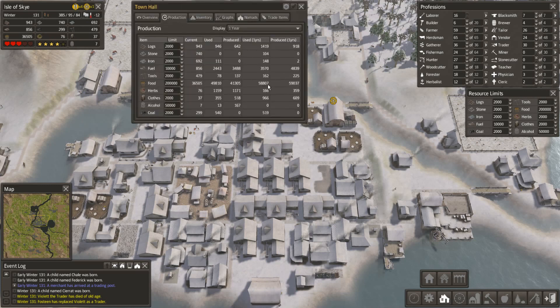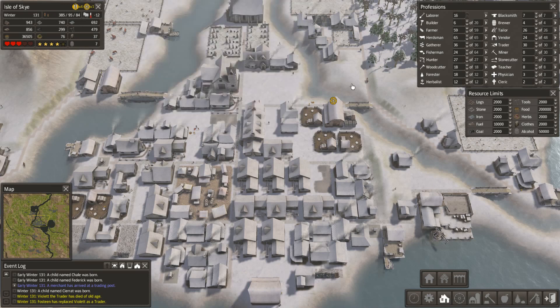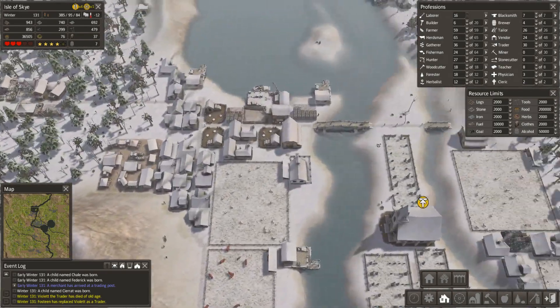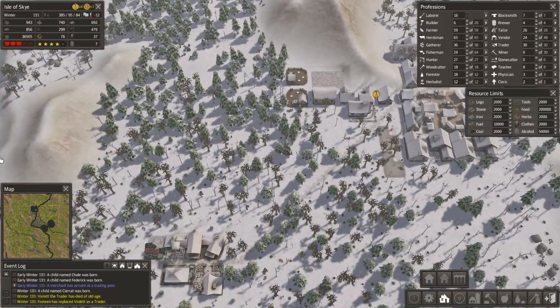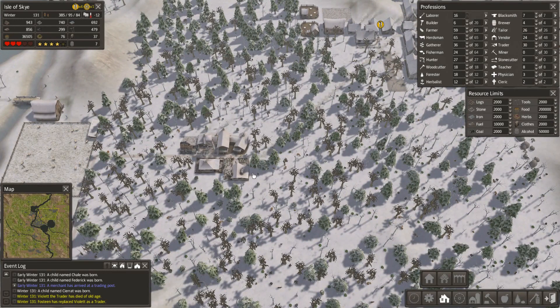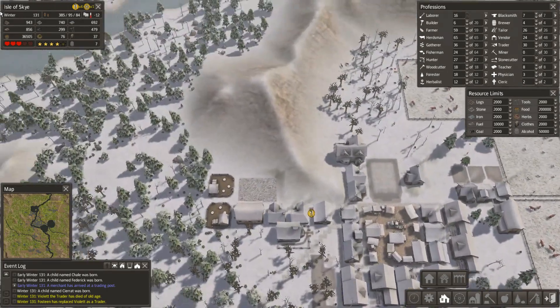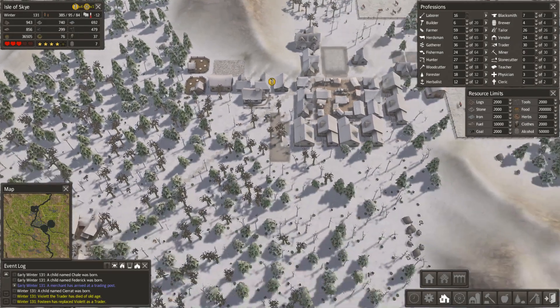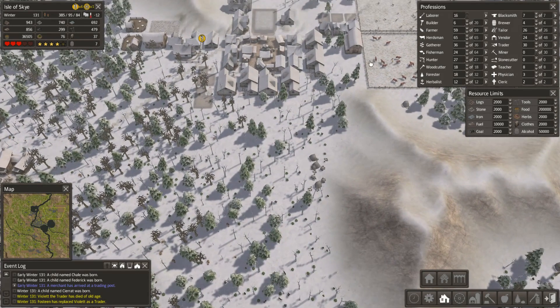We're at 58-59 at the moment, which is good, but I need to find some more space for pastures. What I would have liked to do is extend the pastures out here and maybe get rid of this forest node, but we're lacking herbs so that's a bit of a problem. I could probably put in two or three pastures in this area and extend down here as well — you know what, I'm just going to do it.